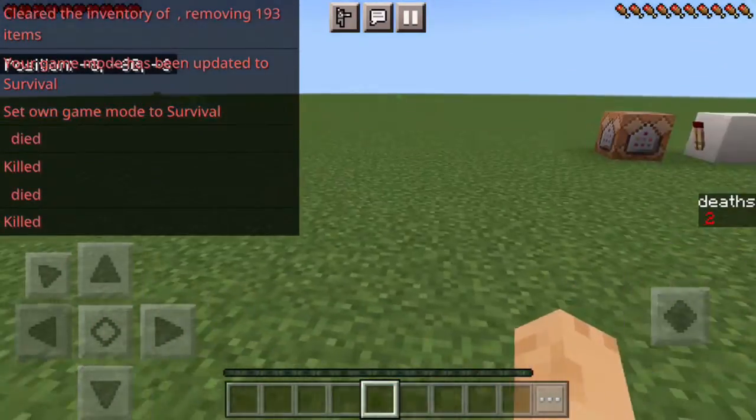Then there's `/scoreboard players remove @s a 42` — that removes 42 from the score. Now I have two left... wait, one, because the one that was two is now on top.